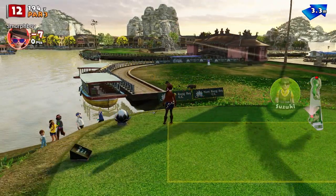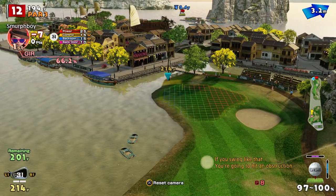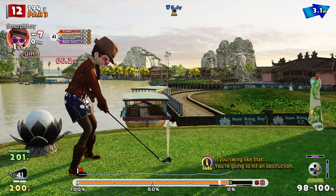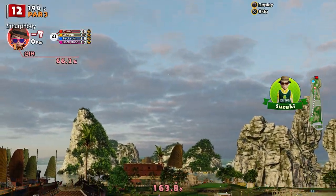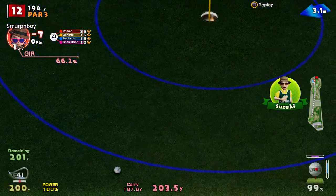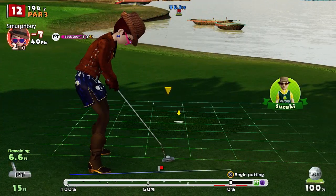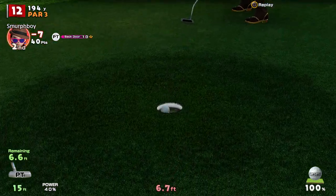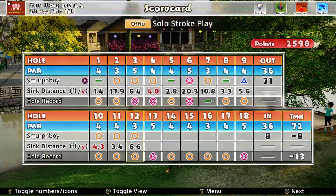Hole 12 is a bit of a funny par 3 — you've got that water on the left, you've just got to be a little bit careful. I usually try and bend it right to left so we get over the green. Got a nice bounce, just a bit long but that's good. In she goes — 8 under.